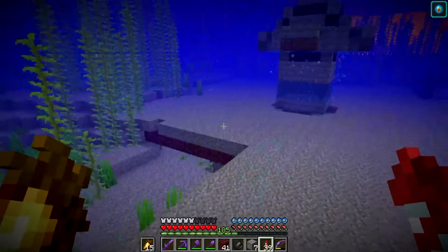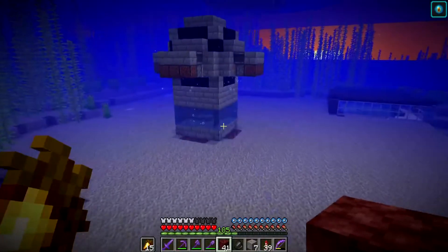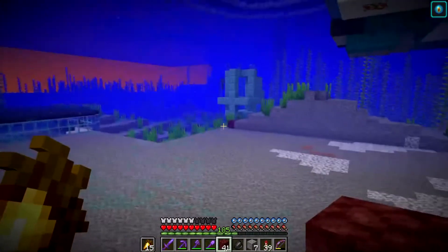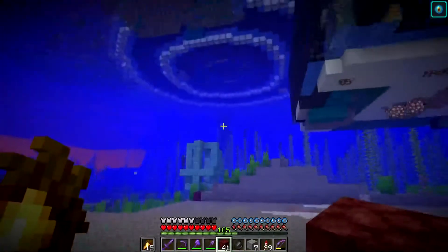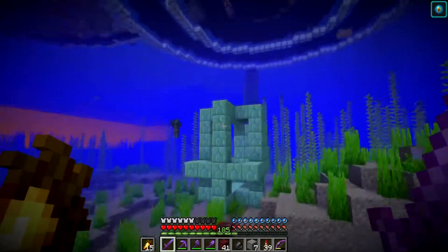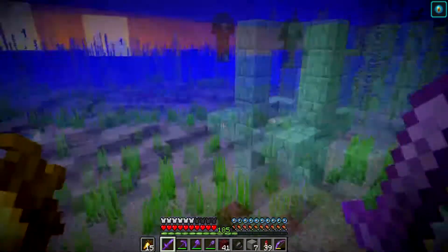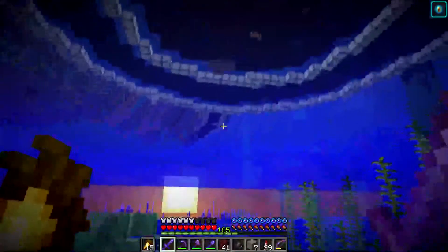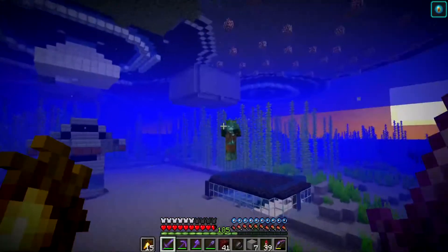What I've been doing is flattening this area — I've flattened all this, going 32 blocks away from that block in each direction. There's a drowned over there. What I'm thinking of doing — though it'll take ages — is building walls going all the way up to the base and draining the other side of the walls out so it's all air. That would stop mobs from spawning and let us build stuff under here.